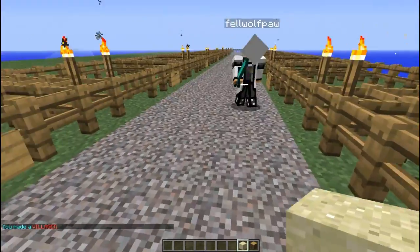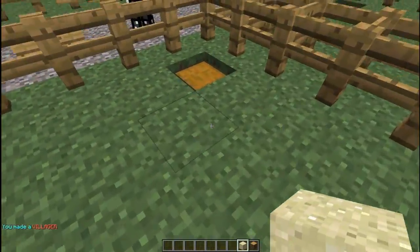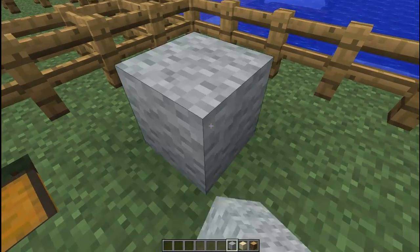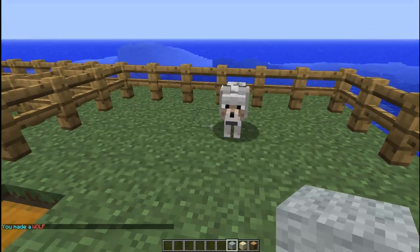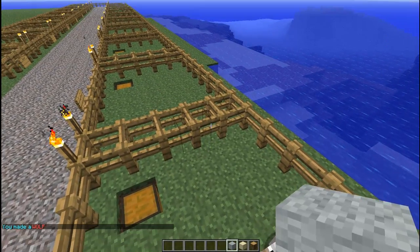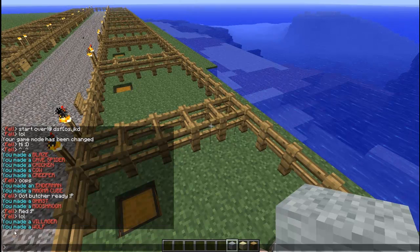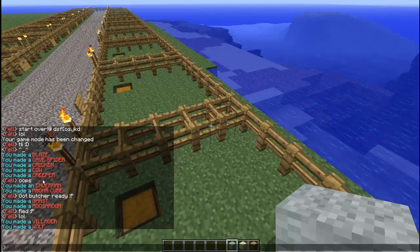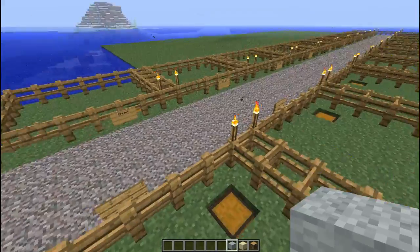And then we have the wolf, which I believe is 3 light grey wool blocks — just 1, 2, 3 and it makes a wolf. One thing I forgot to mention is that it says 'you made a wolf' on screen, and it does that for every single mob you make.